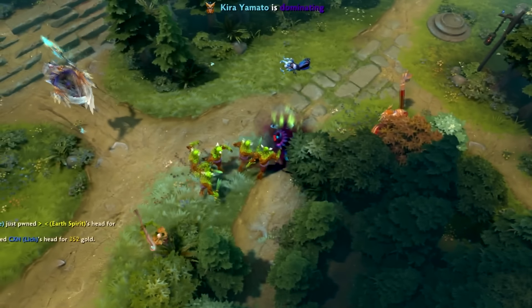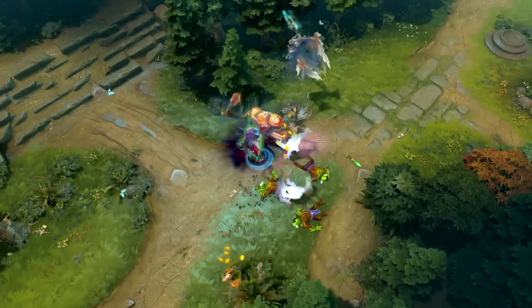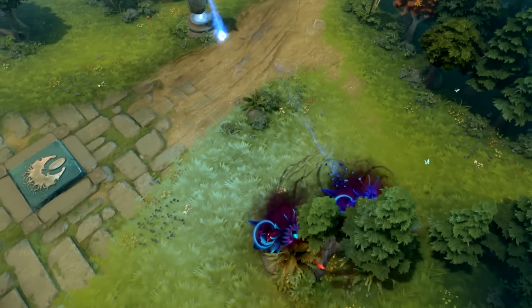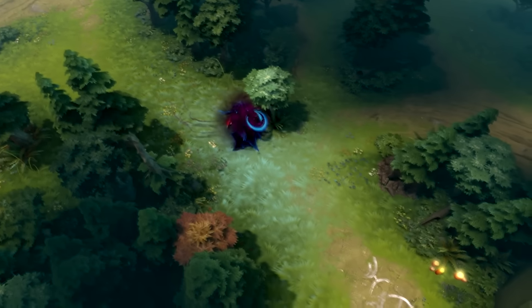Laning against Spectre is kinda like having a fight with a live-in girlfriend. You feel like you're winning the argument, but at some point she's gonna go in the laundry room and farm her Radiance, and you're gonna hear about it. Common itemization for Spectre is to build a little bit tanky, but mostly damage — items like Radiance and Diffusal.